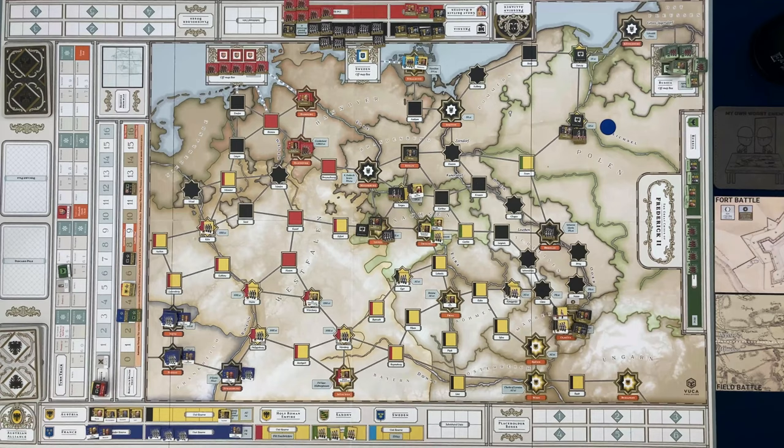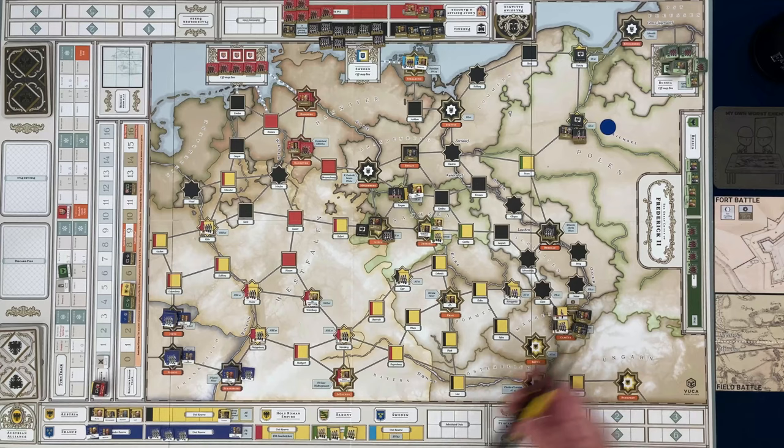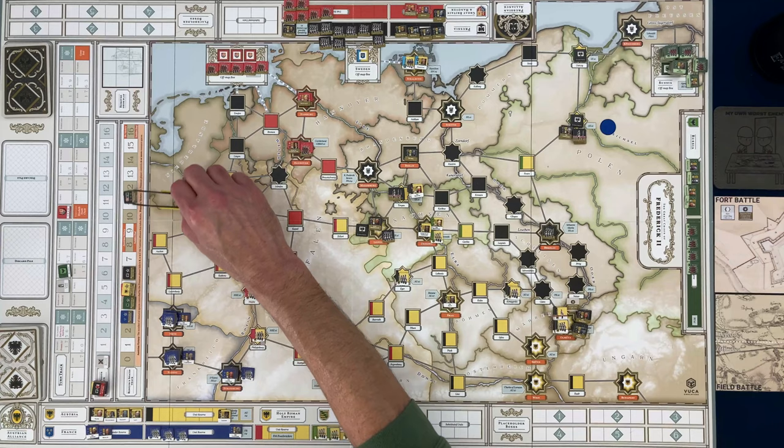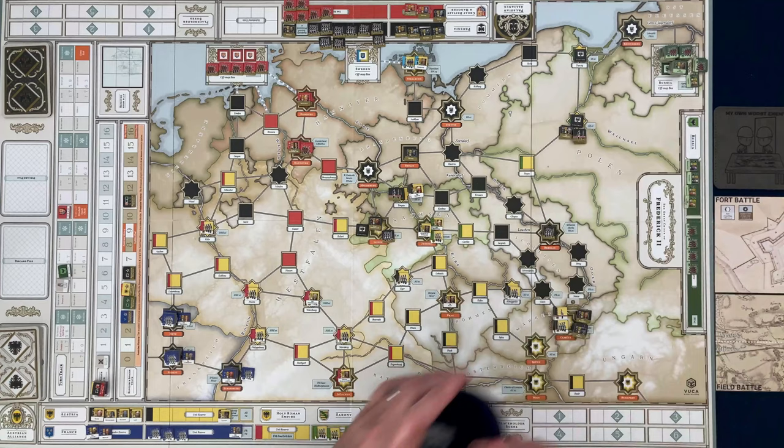I just realized what I did wrong — this is Russia's marker. I keep getting confused: the game doesn't provide resource markers for three factions on the Austrian side — I think it's Sweden, Holy Roman Empire, and Saxony. So this wasn't a resource fort anyway and I should not have moved those markers. The tactics card can go away. We move up to the next turn — let's see what happens.